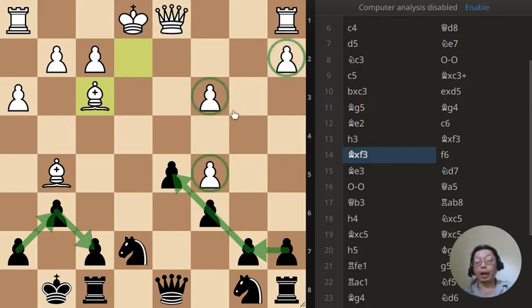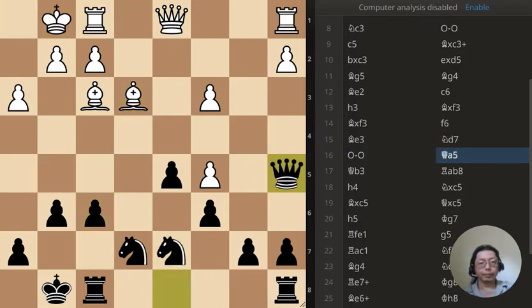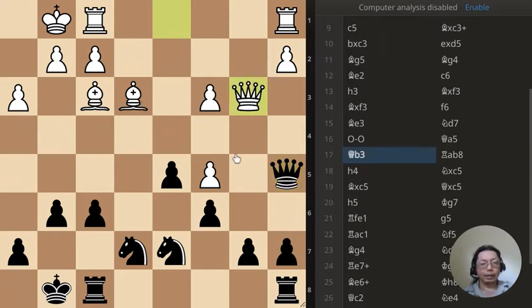My pawn structure is very good. The opponent's is weak basically. The queen move here is kind of shaky — it's not really a good move. Probably a better move would be trying to trade the bishop, or maybe go here and try to take the bishop. So this is kind of an okay move; it's not the greatest but it's not bad either. Now this square is guarded once and attacked twice, so I can take that pawn.